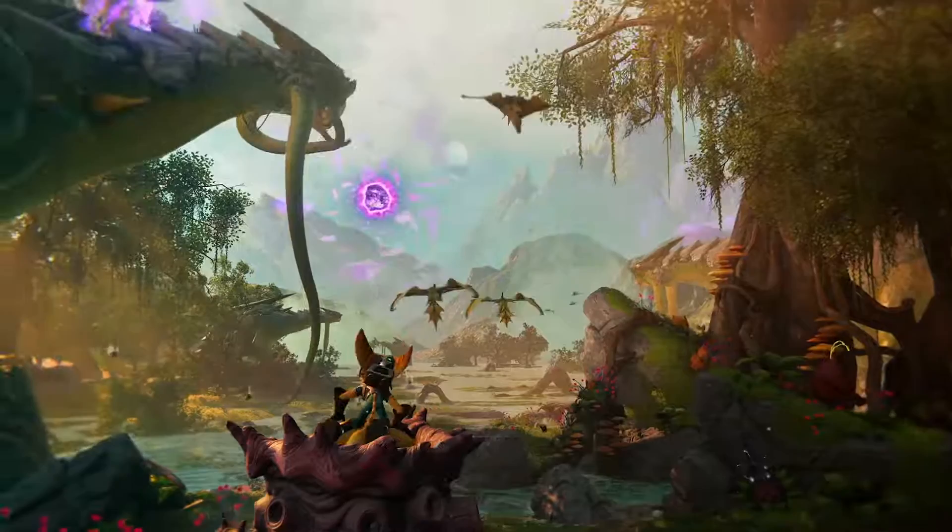They have found us, Ratchet. This is the first Ratchet & Clank adventure that we've done in a long time, and we're super excited. This is a game that tells the story of an arch-nemesis coming to town and accidentally damaging the fabric of space-time, causing dimensional rifts to erupt all throughout the world.